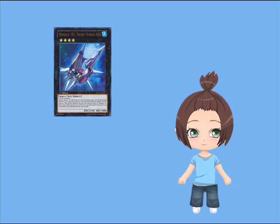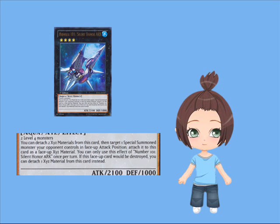Number 101 Silent Honors Arc is a Rank 4 Water Xyz Aqua monster with 2100 attack and 1000 defense. It requires any two Level 4 monsters to make, so it's generic and is almost an extra deck staple at this point — unless you're a budget player like me, in which case you're probably not going to have the $50 to shell out for one. Its effect reads: you can detach two Xyz Materials from this card, then target one special summoned monster your opponent controls in face-up attack position. Attach it to this card as a face-up Xyz Material. You can only use this effect of Number 101 Silent Honors Arc once per turn.